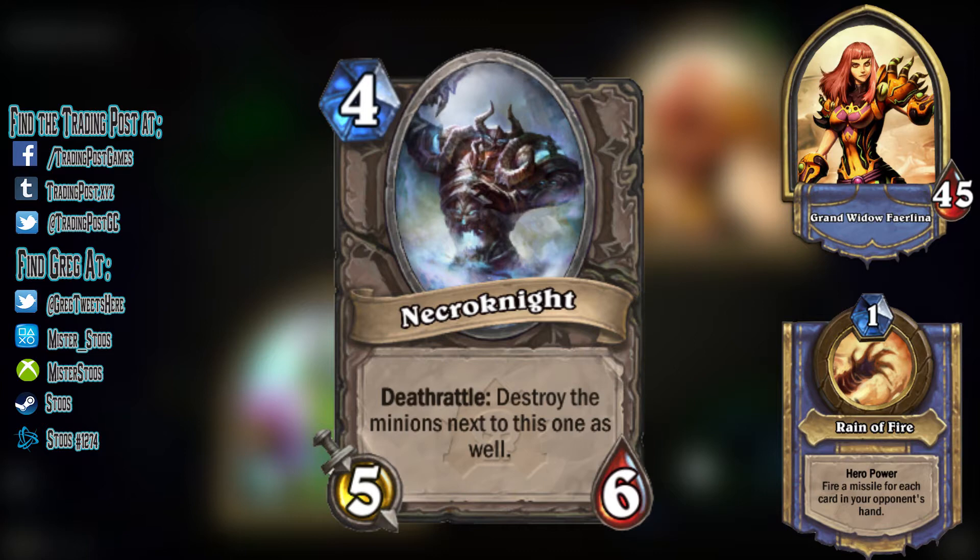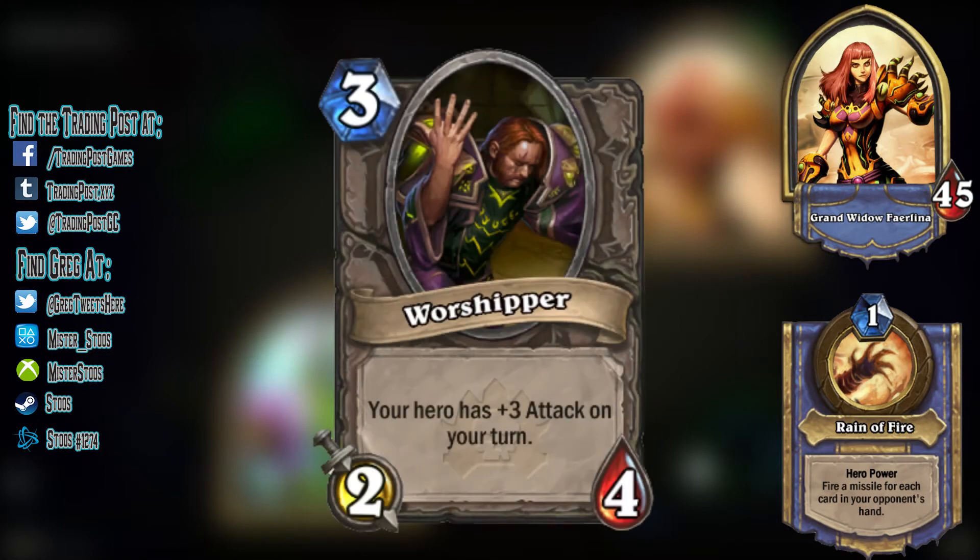However, with its deathrattle, it gives the player the ability to quickly clear the board by potentially getting 3 minion kills for the price of 1. Finally comes the staple card of Fairlina's deck, the Warshipper — a 3 cost minion with 2 attack and 4 health, and an effect that gives Fairlina plus 3 attack on her turn. One of these equips an unbreakable 3 attack weapon to the boss until the minion is killed, but a key part is that it stacks for each Warshipper on the board. 2 Warshippers means Fairlina hits for 6, 3 ups it to 9, up to a potential of plus 15 damage if all 5 copies are on the board at the same time. In nearly every situation, Warshipper should be your first priority when clearing Fairlina's minions.